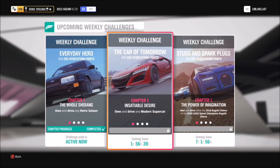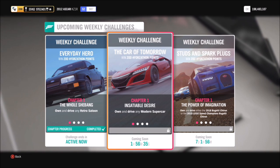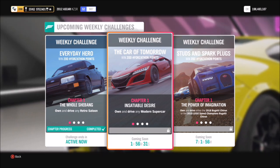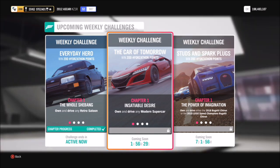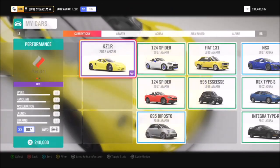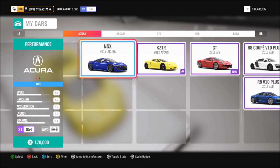Hello and welcome back to Everything Gaming. Today we're going to go through this week's Forzathon event, which wants you to use any modern supercar of your choice to complete all of this week's challenges. When you go into your garage, you can filter them to show modern supercars to see what you've got.